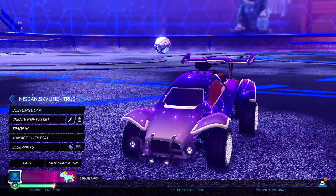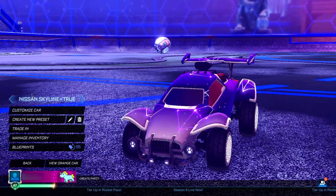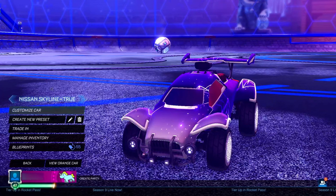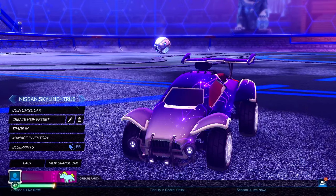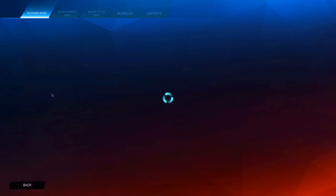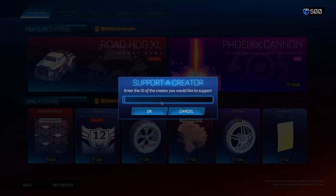Pause if you need time to read it and spell it out correctly, because it has to be typed exactly like this — nissan.skyline=true — otherwise it's not going to work. Once you've typed that in, head into the Item Shop and go to the Support-a-Creator section.